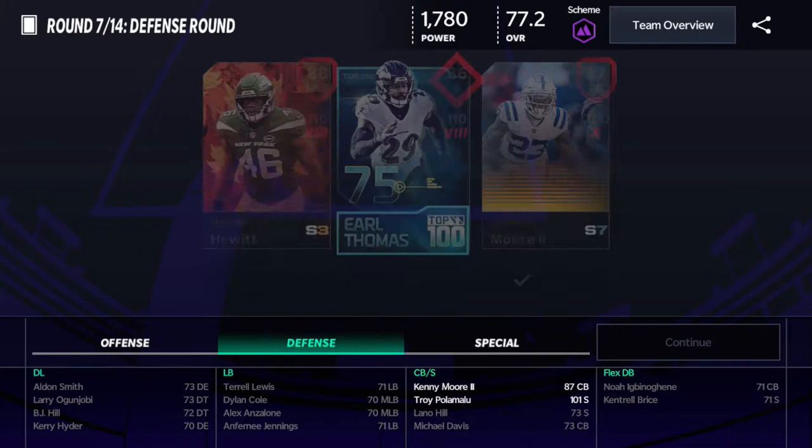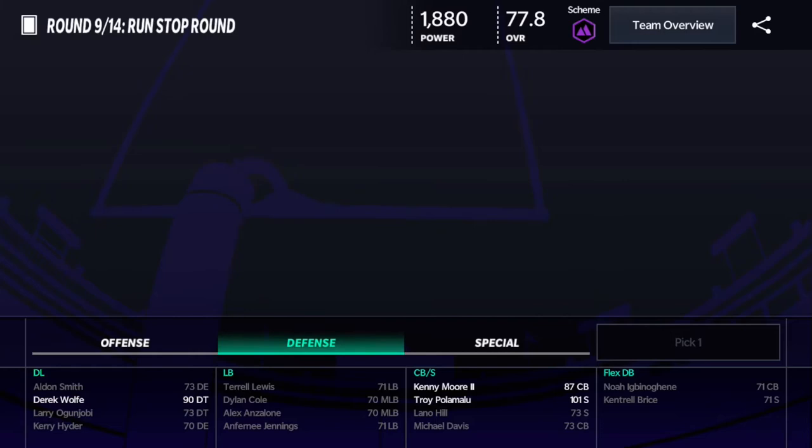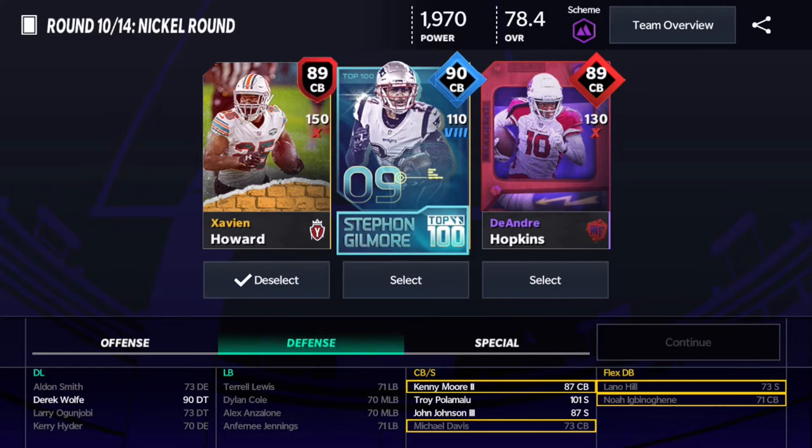Next we're gonna take another receiver for 200 power as well. The team's looking solid — 110 overall, 110 power. We're gonna take Derek Wolfe because he's a 90 overall — we could beat it potentially, but we'll see. Next up we're gonna take John Johnson with 120 power, so not the best, could be better.